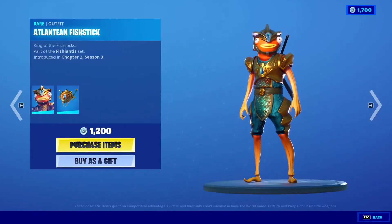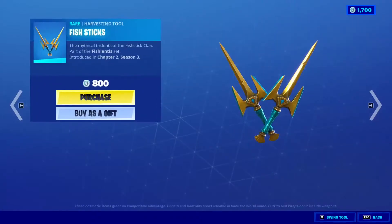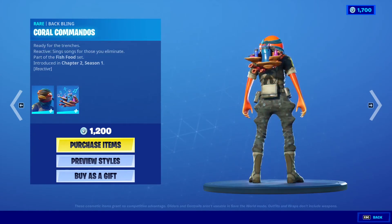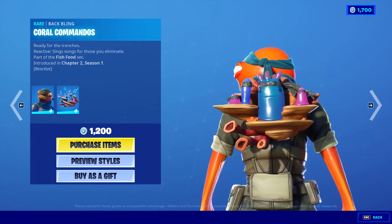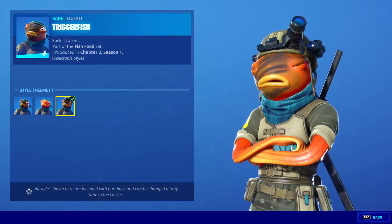Atlantean Fish Stick, 1,200 V-Bucks with the back bling Titan Scale — both for 1,200 V-Bucks — and the Fish Sticks Harvesting Tool, 800 V-Bucks. Trigger Fish Outfit, 1,200 V-Bucks, and he comes with the back bling Coral Commandos. He has a different style: the no face paint style and the helmet style.